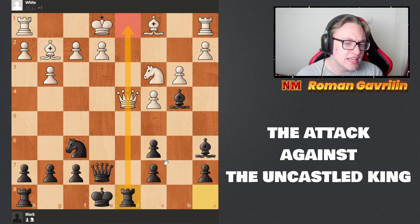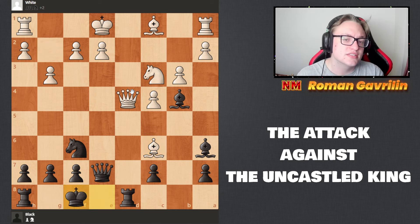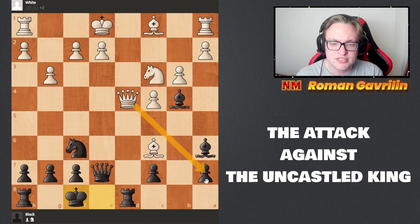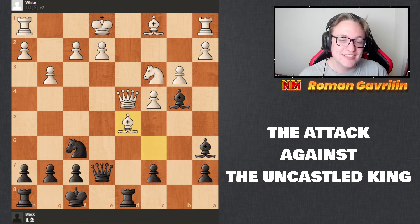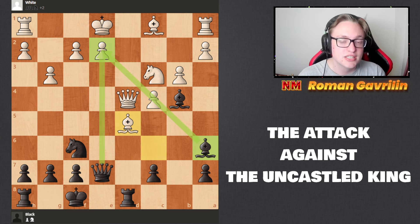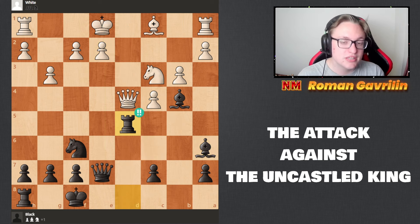White can obviously take, which they did in the game, and black simply replies with king f8. Now there is a pin on the knight. The best move according to the computer is queen a7, but white played bishop d5. Look at this — bishop on a6 is looking towards e2, our queen is on the file potentially attacking, there is a pin, and our pieces show complete domination. The rook on the d-file pins the bishop.